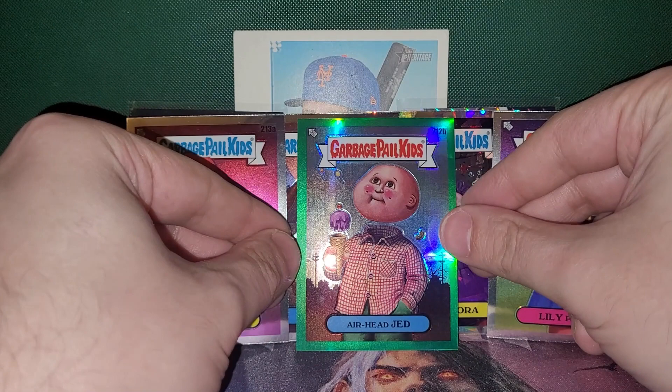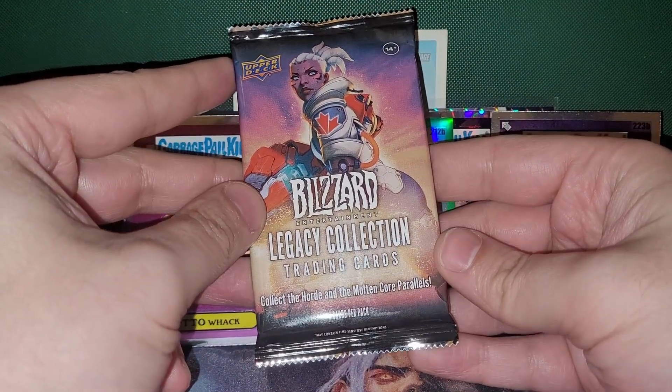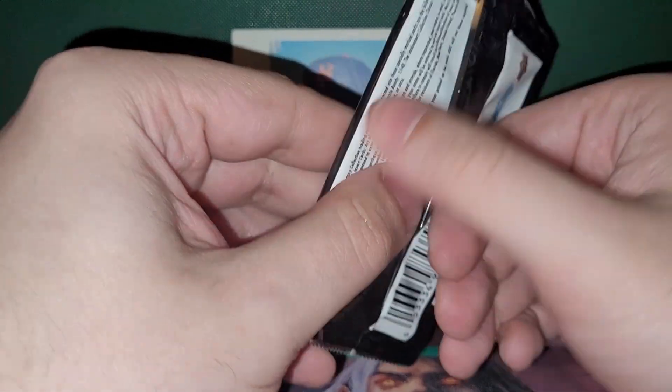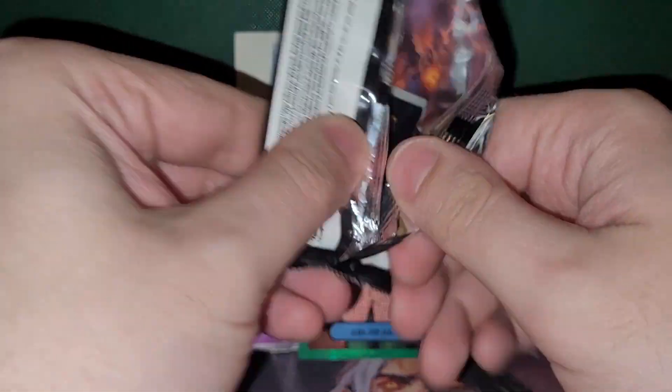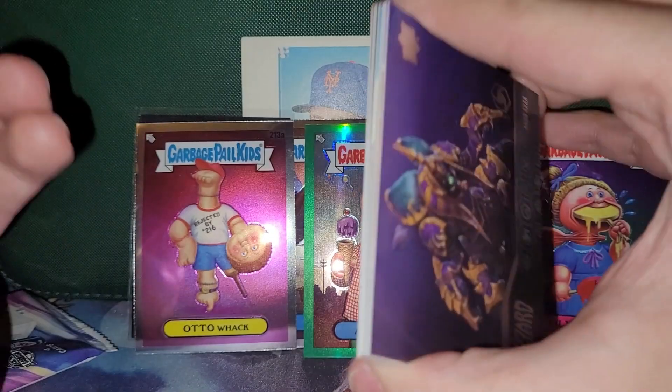Airhead Jed — that's going to be the winner for the pack opening. But we do have some more. This one's courtesy of me: Blizzard Legacy Collection Trading Cards. You can open a bunch of cards of characters you've never heard of or Overwatch characters. So let's hope we get a pack full of Overwatch.